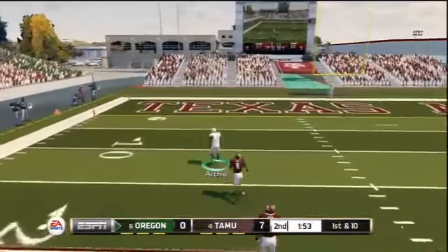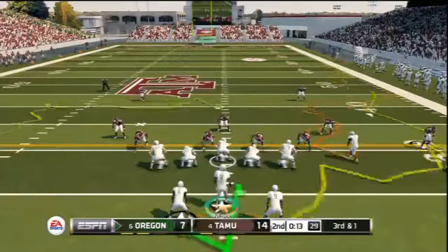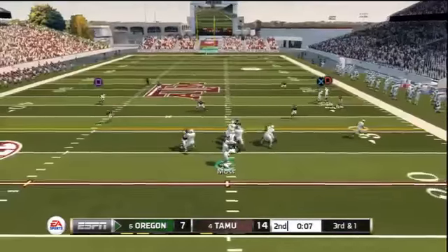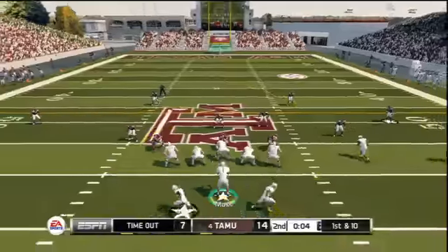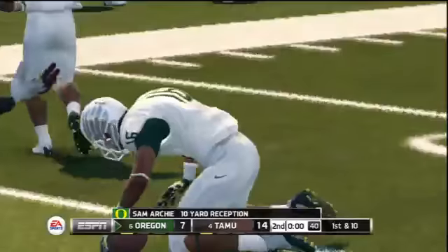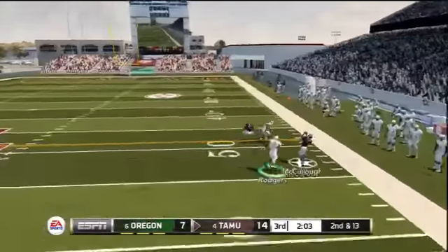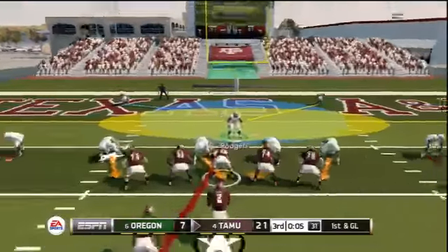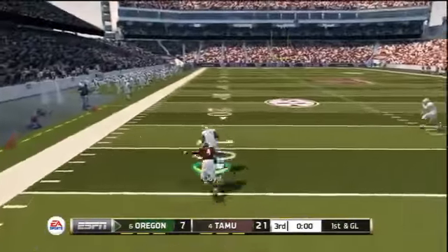Heisman this year seems a lot more difficult than it has been in the past. What I'm noticing is the computer is very good at blocking and holds their blocks for a long time. Going against a team that wants to run the read option like Texas A&M, Johnny Manziel is breaking way too many tackles — they have to tone that down big time. The hit stick seems almost useless because it's not working for me; I have to wrap up otherwise they're just going to break the tackle. I want to see some tweaking of Heisman difficulty before the full game, or I may need slider sets. I've only played a couple games on All-American.